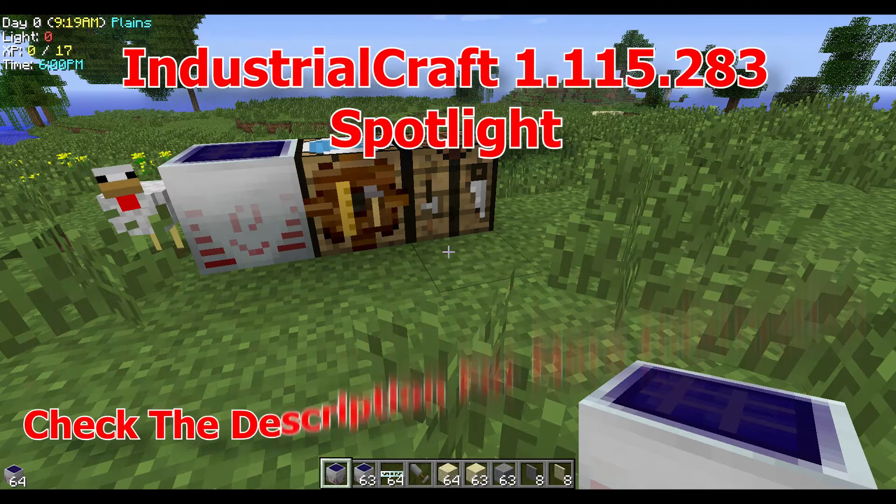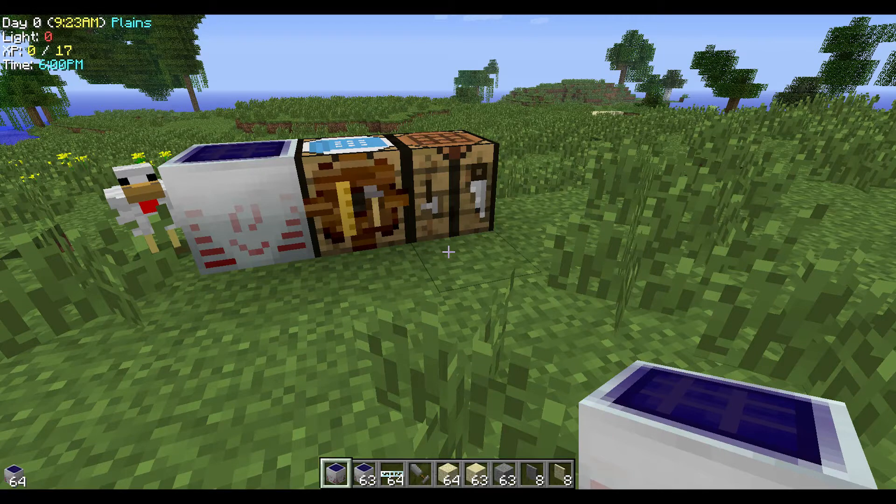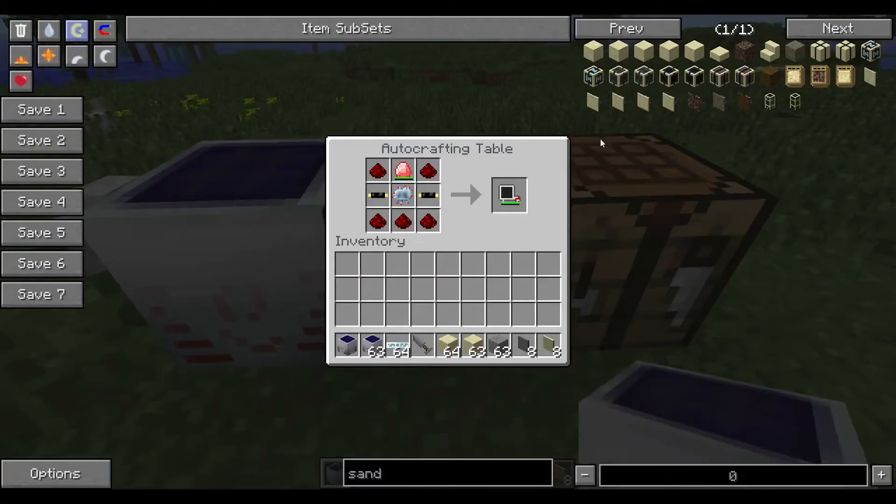Hello ladies and gentlemen, I'm doing a quick spotlight on Industrial Craft build 115.283, basically on one item — the Obscurator — which I think you guys will love and has been really wanted for a long time. I actually never thought it would have happened this way, and it's a really creative way, so I'm going to show you right off the bat. Here is the Obscurator.